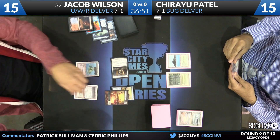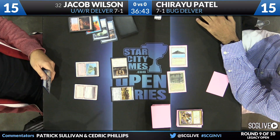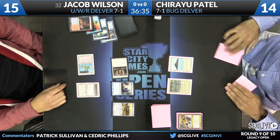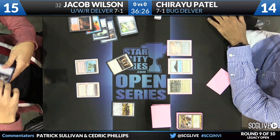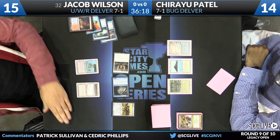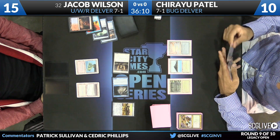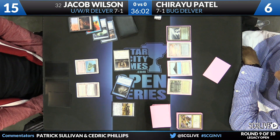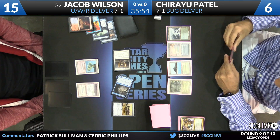It'll be time to untap, take a draw, and attack for five. Patel has an Abrupt Decay — the question is Germ token or Stoneforge, and it's going to be the Germ token. Without much mana, he may have a lot of time before Batterskull resets, but Wilson now has a clock. There is a Delver of Secrets. Patel's hand is just two lands — he plays Underground Sea and passes the turn. The attrition war favors Wilson. Now Delver is flipping. Wilson attacks for four, Patel goes down to ten. Wilson has two Spell Pierces in hand.